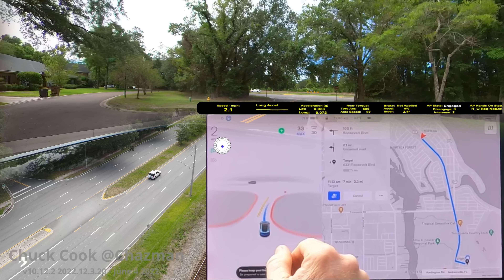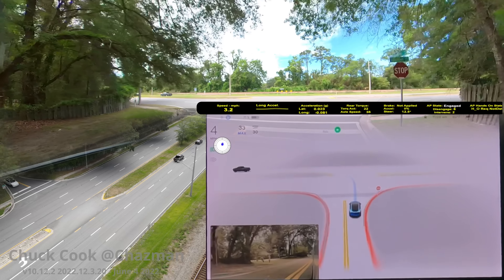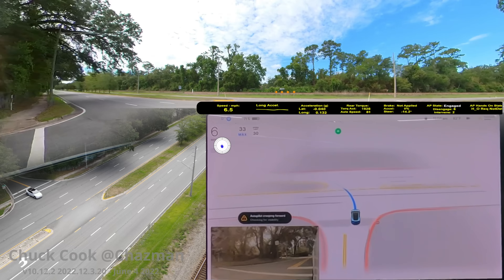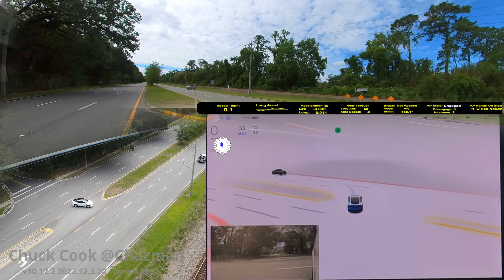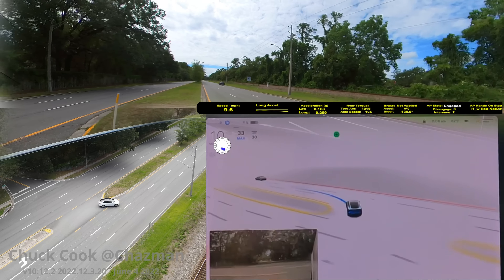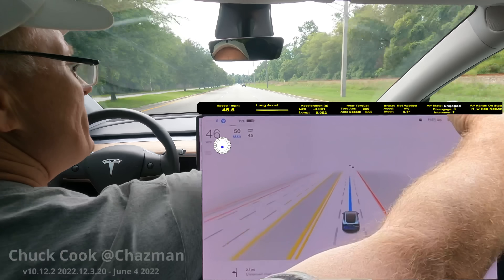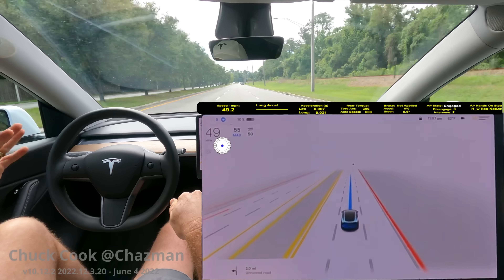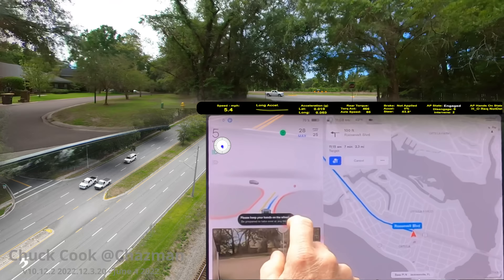Here we go again — planner says left turn. Stop, then a slow creep. It's wide open on the left — let's see if it'll use the median. There's a car on the right. It's not fully in the median but it's okay, it's using the left lane since there was no traffic from the left. That was the best case scenario showing the median logic — but it stopped in an unsafe position with oncoming traffic, not fitting itself in the median correctly.